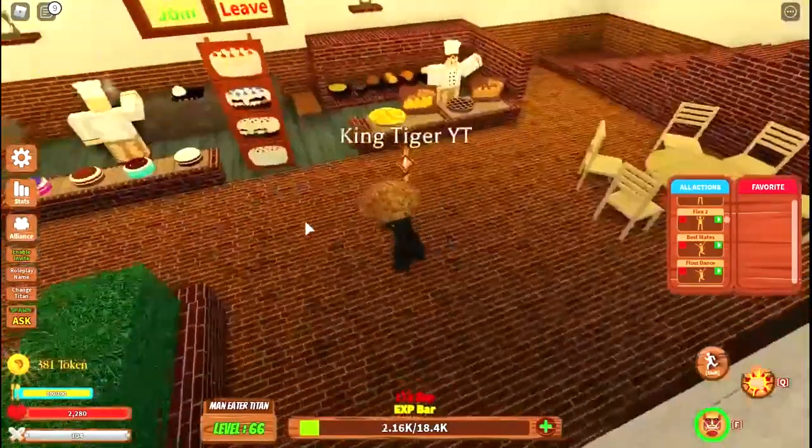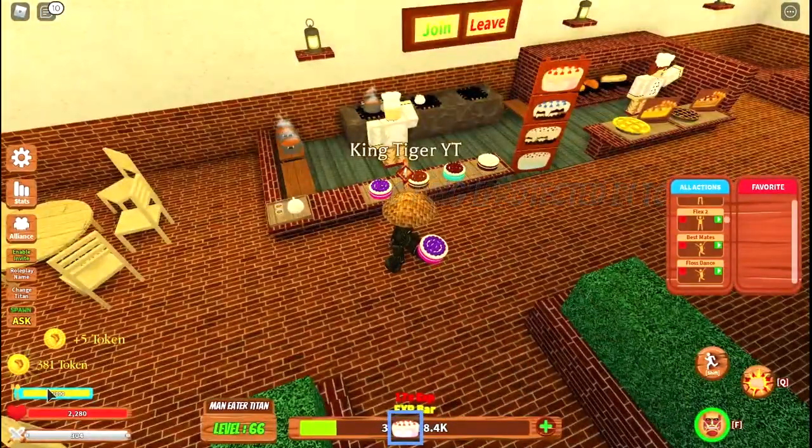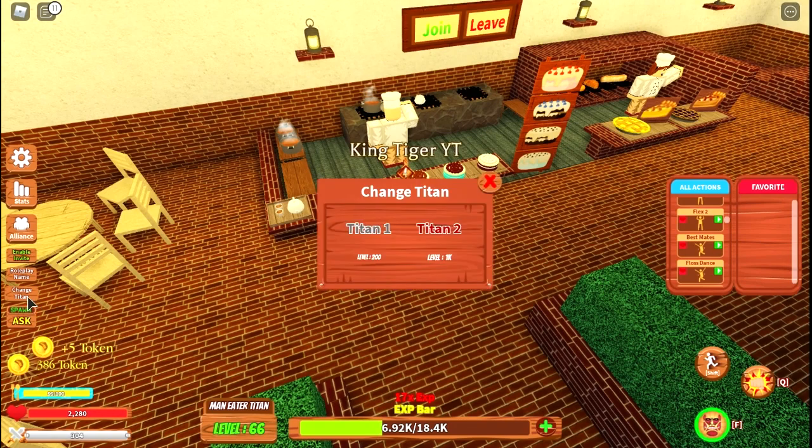Then you have food over here. You have a food bar right here — if you eat something you can get it all back. And then you also have your Titan change right here, or something. The whole 1,000... Titan 2, or something like that.